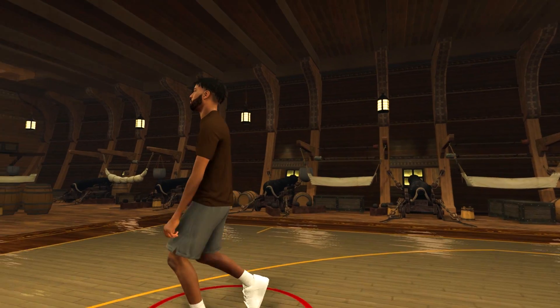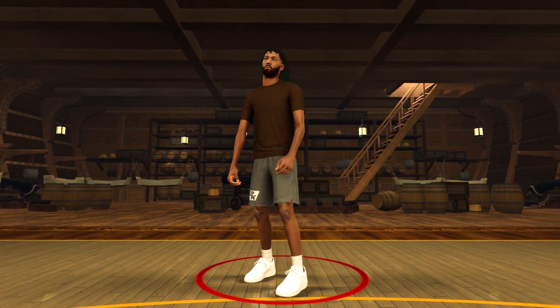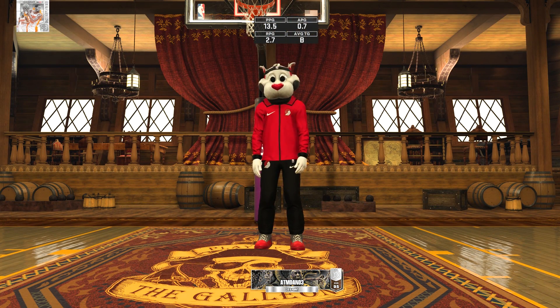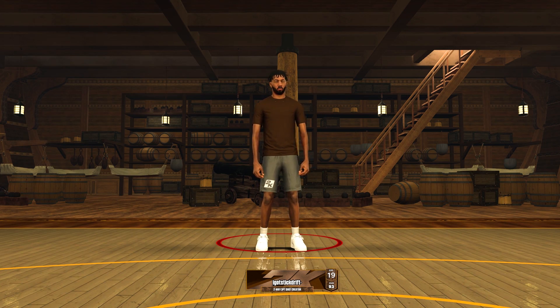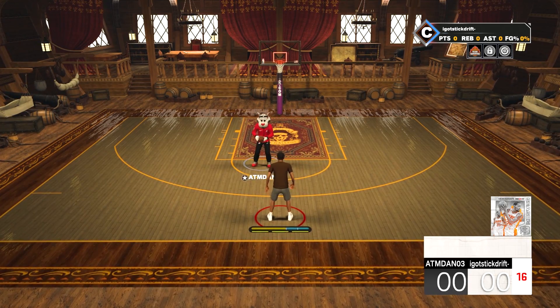Alright, what's good y'all. So today I'm about to show y'all how to make my 6'7 demigod build. In my opinion, I think this is the best 1v1 build on NBA 2K23. This build could literally do everything — it could shoot, dribble, and clamp up. I like the trolls, so I'm able to get unlimited stops on this build. Before I show y'all how to make the build, I'm gonna show y'all some gameplay so you can see why I say this 6'7 demigod build is the best 1v1 build on NBA 2K23.